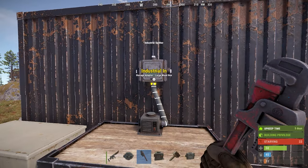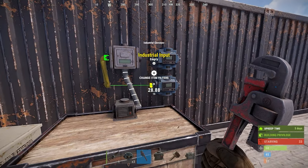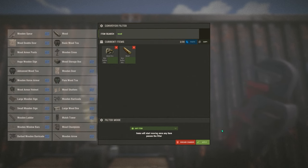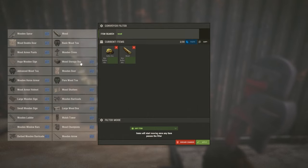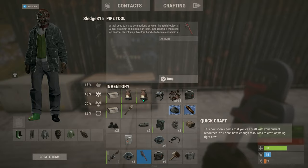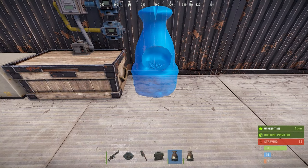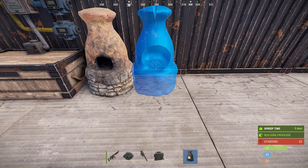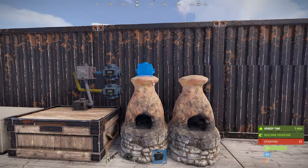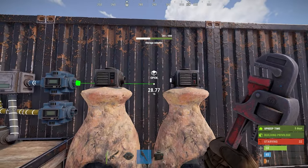Use 2 of the industrial splitter outports and connect them to 2 conveyors. One will filter wood and metal ore, and the other wood and sulfur ore. Placing down furnaces is the next step. You can use other methods such as electric furnaces, but for this video I'm sticking to the basics in the event you don't have charcoal. Make sure there's a storage adapter on each of them and then connect them each to the corresponding conveyors we just placed.